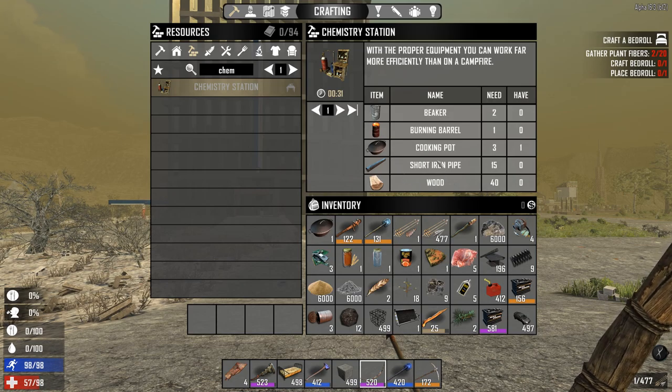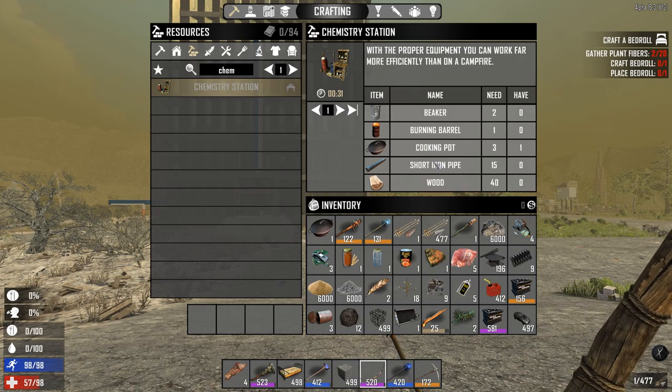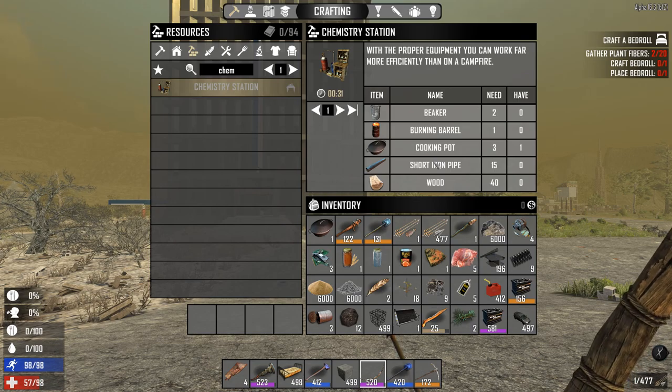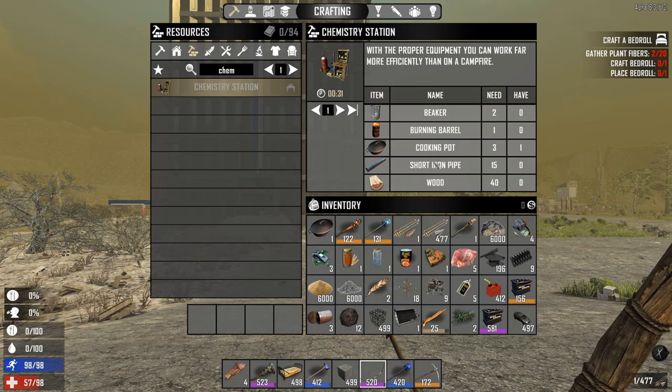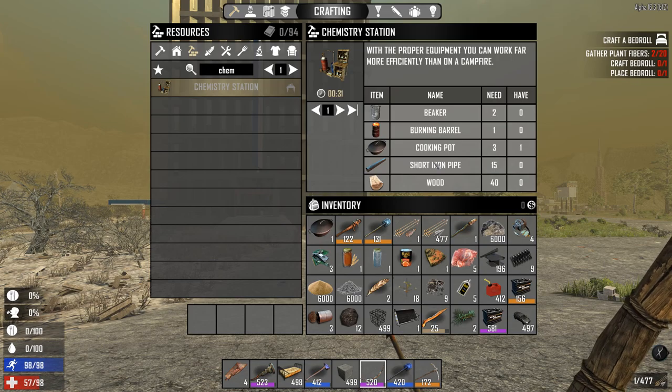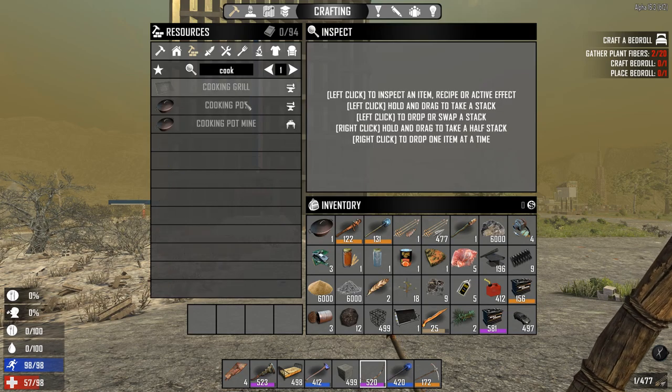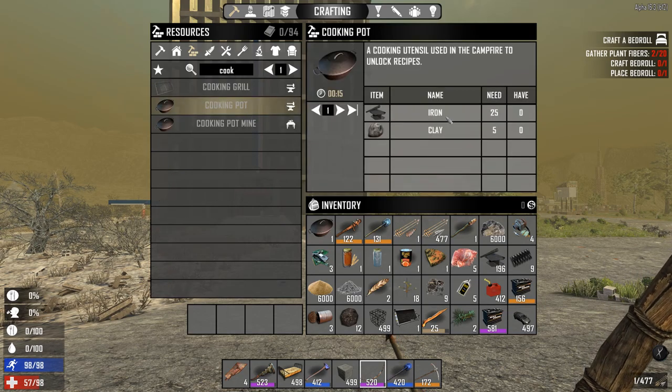Wood is no problem. Short iron pipe is too, because you have already the wrench and you know how to wrench — so just cars or air conditioners etc. I've done it already in the other 'How To' episodes, so that's ok. Cooking pot you can craft it in the forge — it only needs 25 iron and 5 clay.